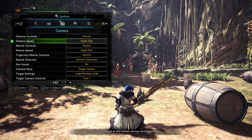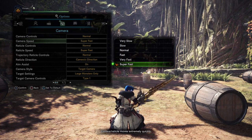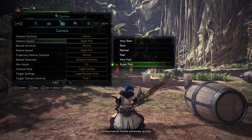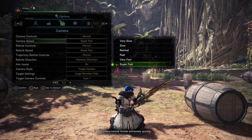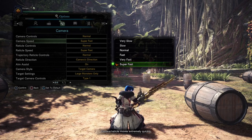Next we have the camera panel. First, camera speed and reticle speed. Camera speed controls how quickly you move your camera when looking around — I have mine set to super fast so I can flick faster than 180 degrees, but that's up to you. I'd recommend getting used to fast or very fast, because there are a lot of Kelbi-style monsters in Master Rank that hop around constantly and it's hard to keep up with a slow camera. Reticle speed is the same but for when you're aiming a bowgun, bow, or slinger.